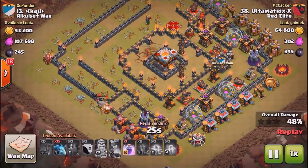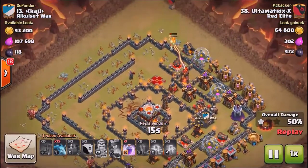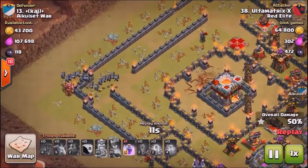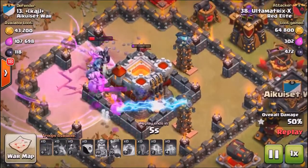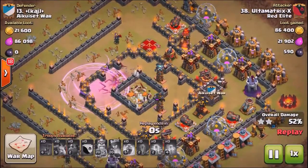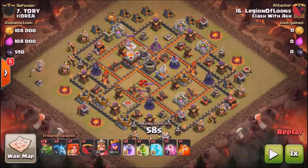A very well-planned and executed raid here — he makes no silly mistakes. The Dark Barracks is down, then the Queen's going to be killed, and then it's minion time. He drops one minion as soon as these pups die, drops a few minions, makes sure they're actually targeting the Town Hall, then trickles the rest in, uses that Rage Spell, and then they're going to burn through what's left of this Town Hall. Very impressive to see a Town Hall 9 2-star one of these Town Hall 11 ring bases, especially in Clan War.